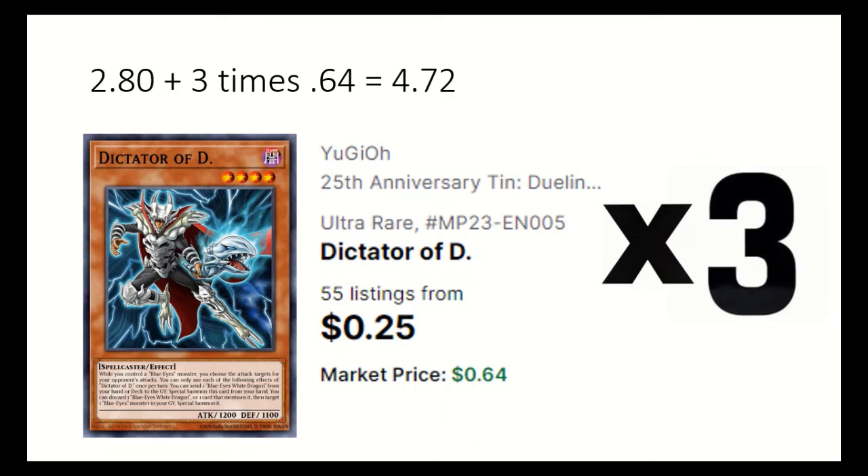3 Dictator of D. Can be special summoned by sending Blue Eyes White Dragon from hand or deck, and can special summon a Blue Eyes Monster from grave by sending a Blue Eyes White Dragon or something that mentions it from hand to grave.